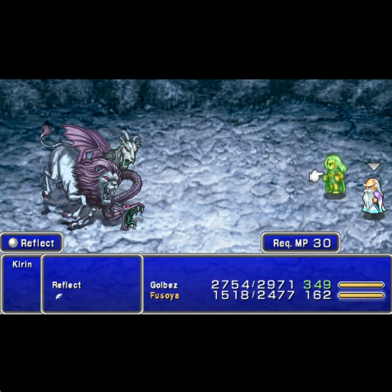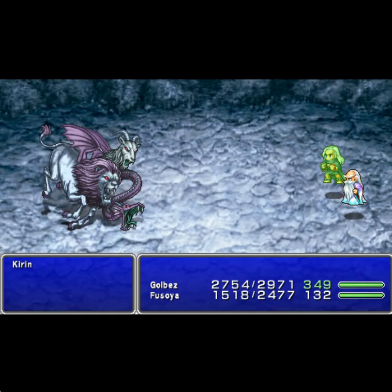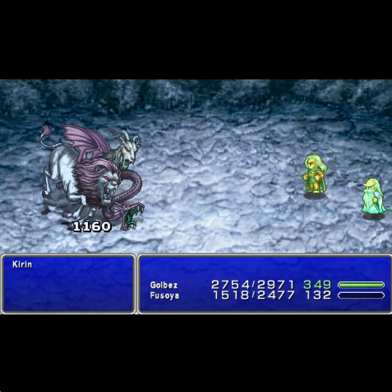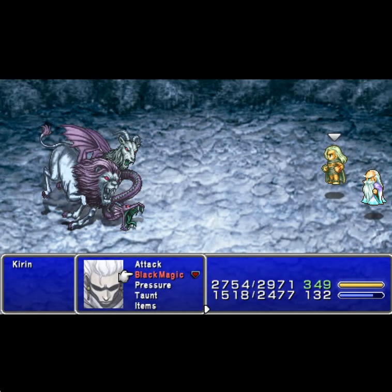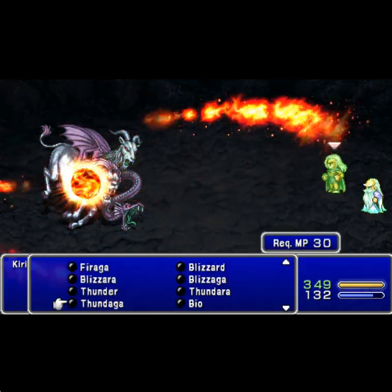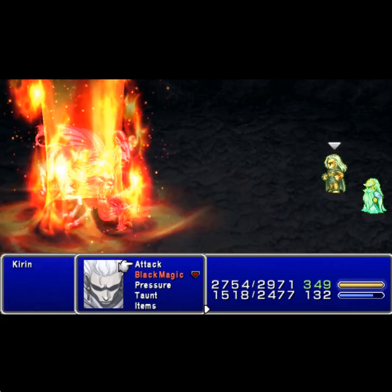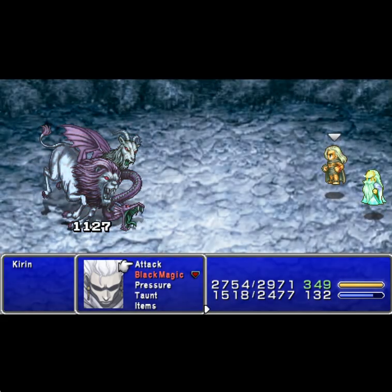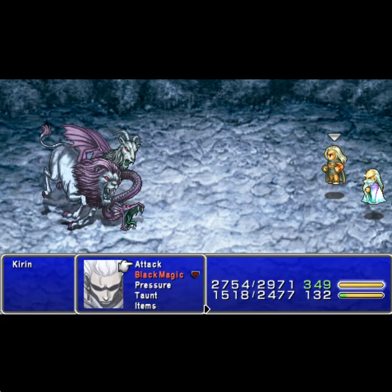We're going to go ahead and do Reflect again. Now we can attack. What he'll do is every time you hit him, he's going to counter. So now that'll help us — that'll hit him. We don't have Slow, so we're going to cast Slow as well.